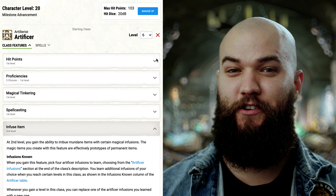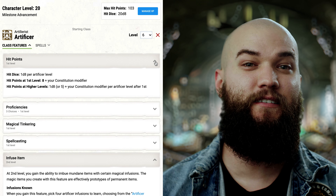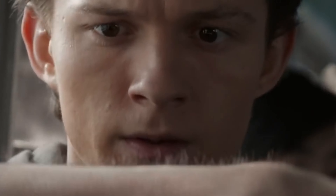Following the traditionally nerdy nature of Spidey, I decided to pick up 6 levels in Artificer in order to gain access to spells like Web, Spider Climb, Jump, Feather Fall, Catapult, Thorn Whip, and Guidance.